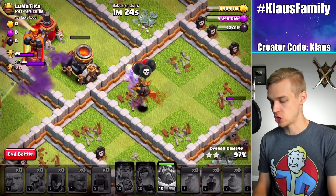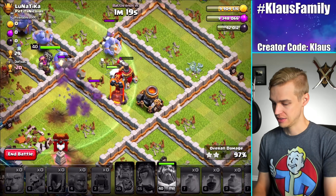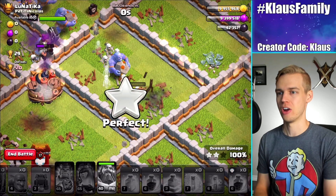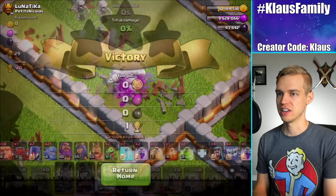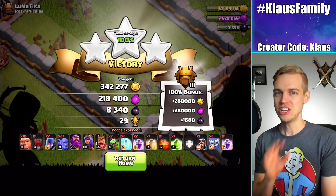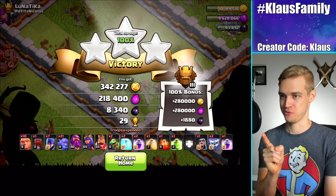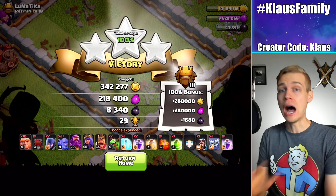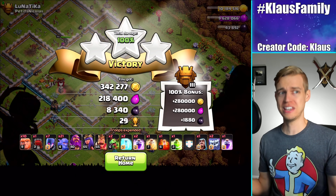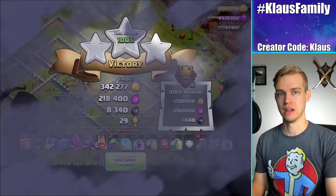Oh wow — two seeking air mines! That was insane, dude. I told you I should have deployed my baby dragon down there. But look at that — like 700 skeletons got that final defense. You know what I was saying about having max witches and how it's going to be crazy OP? Well, that was proof right there. We had 700 skeletons just bombarding that final defense. We got a three star. It was easy. I mean, I lost most of my heroes, but it was still pretty easy.